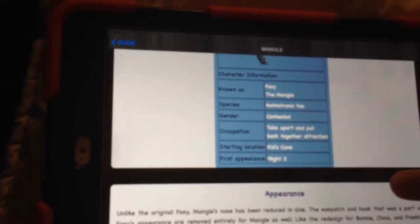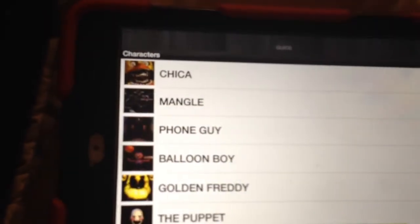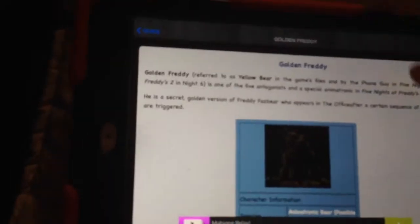Mangle is also known as Foxy the Mangle. It shows the species and they're not sure about the gender — I would say it's a boy. Here's Golden Freddy. It's kind of hard to see him because he's in a dark room and he's gold.